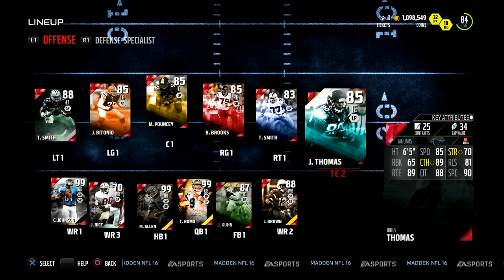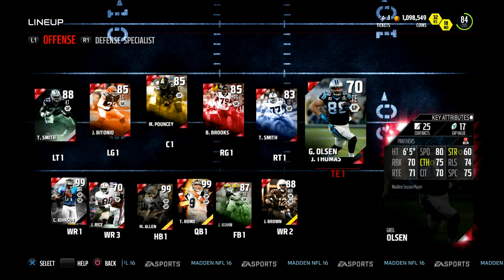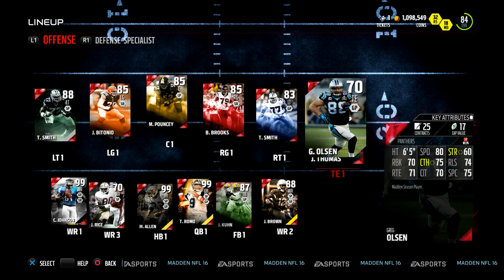At tight end and other positions, use these Madden cards - they're like ass. Like this Greg Olsen, 17 point cap value. Julius Thomas, 34 point cap value. Olsen was the cheapest I had on my team. Definitely go out and buy some golds. Budget silvers, budget bronzes - no, BC bronzes, BC silvers, use those guys. Save points there. Fullback, another one - get your bronze fullback, save some points.